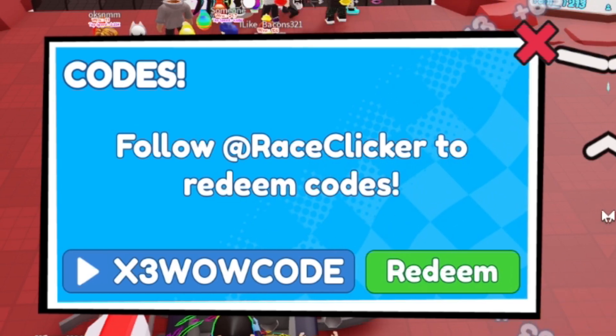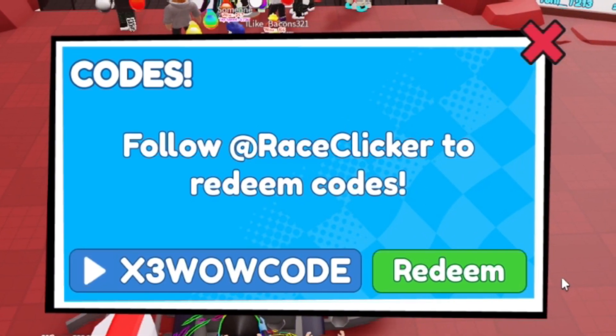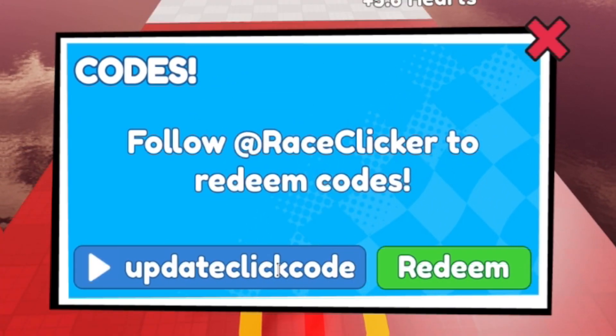Next redeem the code x3wowcode — that's X-3-W-O-W-C-O-D-E — for two more triple boosts. After that we have the code updateclickcode.